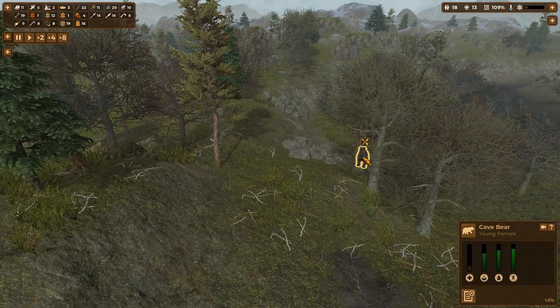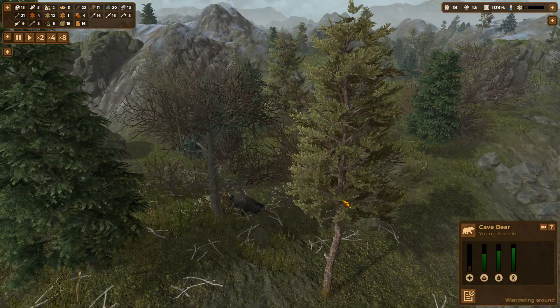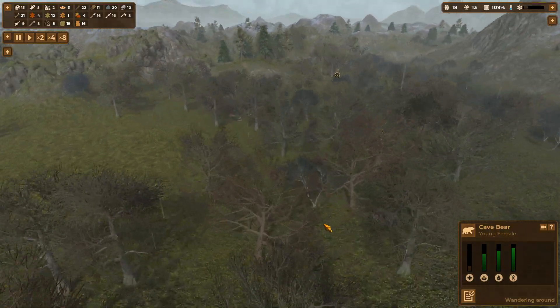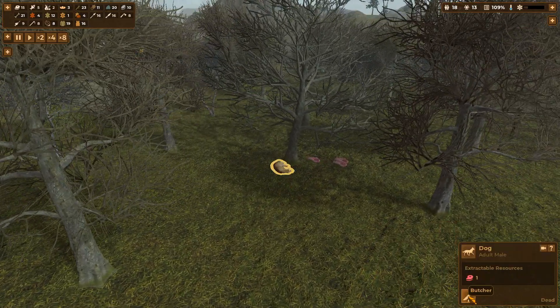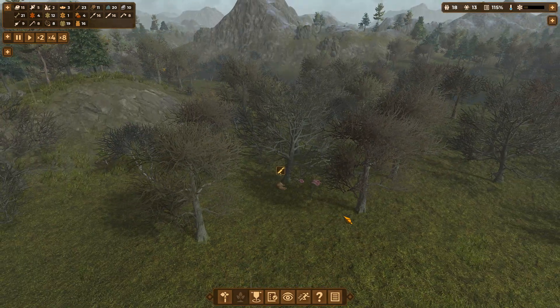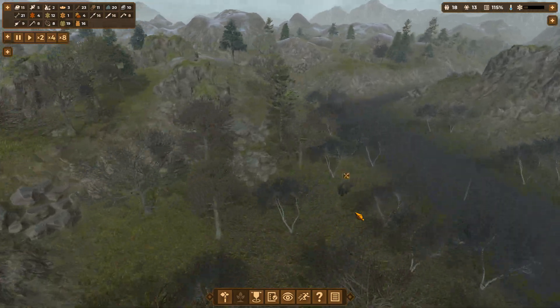We've still got this one over here. And this is the injured one as well, so that will be really easy to kill. We've got people chopping that one up. I'm assuming the other one's been chopped up right now as well. We've got a load of stuff on the floor. Oh look, I can actually butcher my dog - that's a little bit mean. But you know, it's that sort of game. Can't be fussy where your meat comes from, can you?